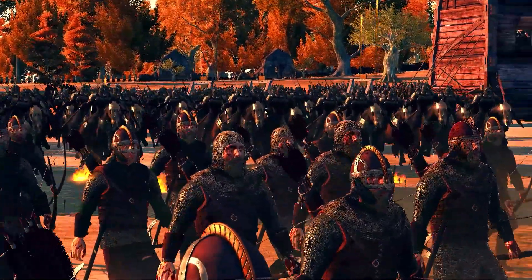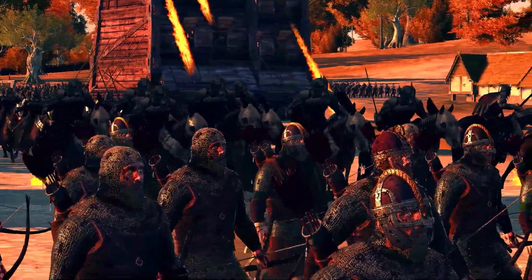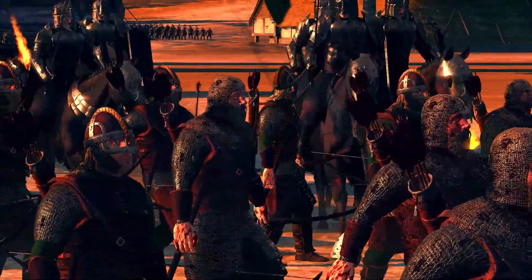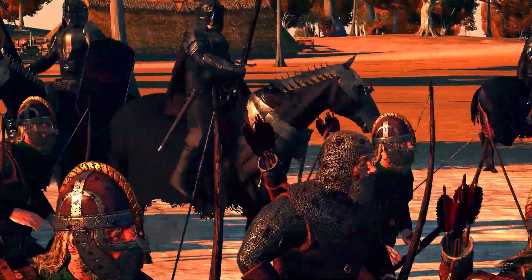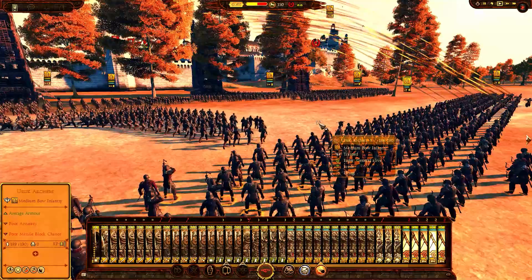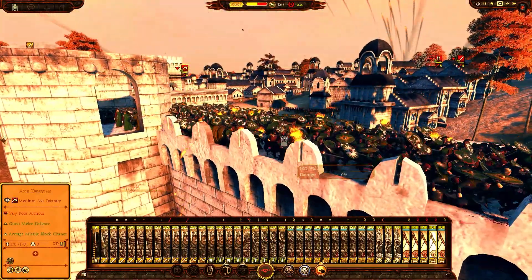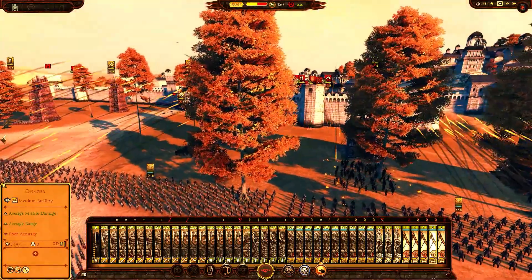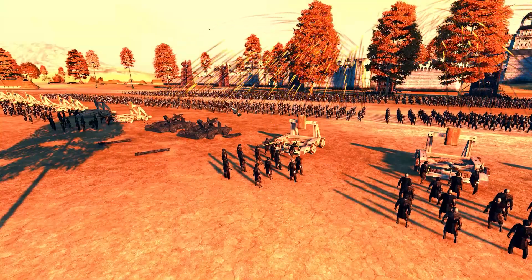We also have tile map generation now, which means in the custom battle map you'll be able to choose where you want to fight. We have two new landmarks — Ramas Echo and Henneth Annûn — plus farmland, terrain variation, revamped mountains for the Eriador and Moria maps, and custom region generation around Ithlehen.